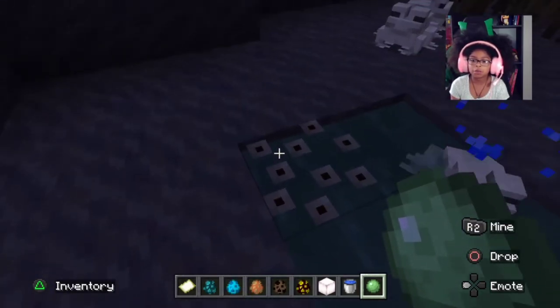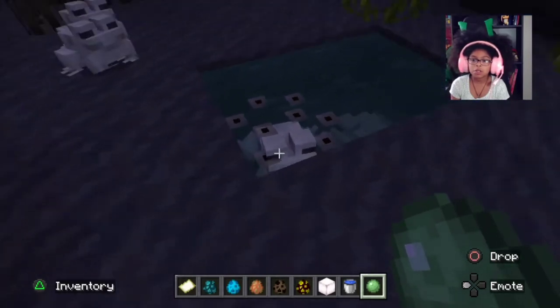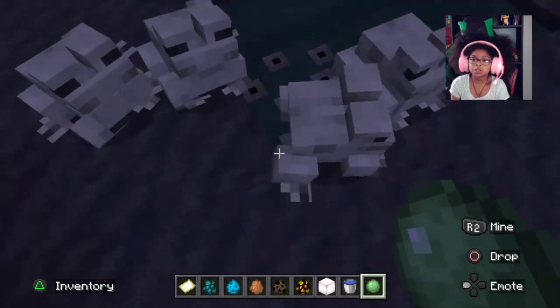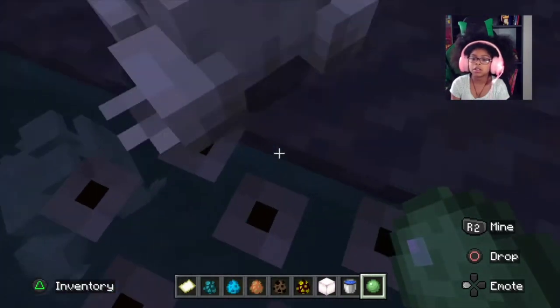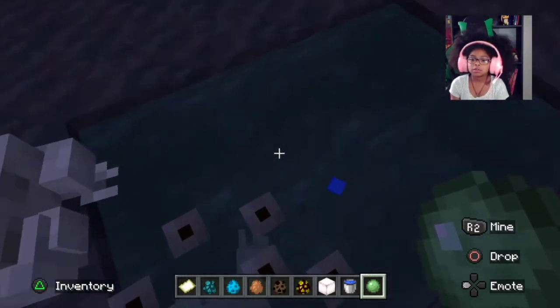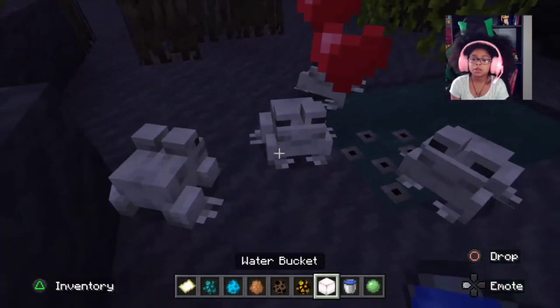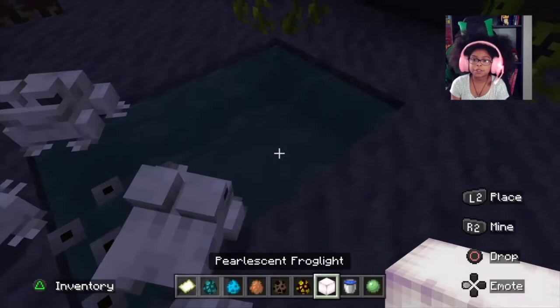We have frog spawn, which I think is also like turtle eggs - actually no, it's not like turtle eggs, because turtle eggs crack when you step on them, but apparently these don't.